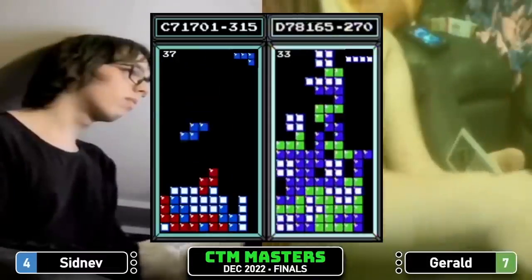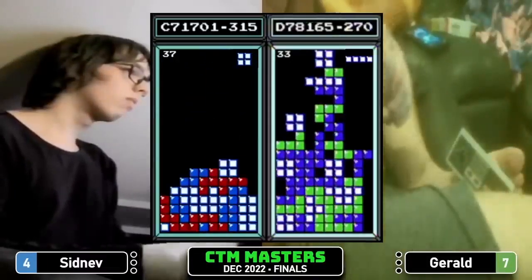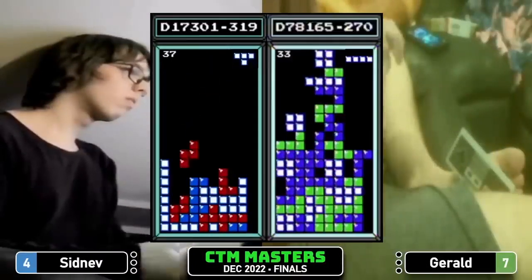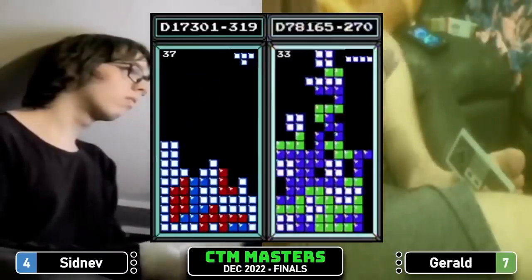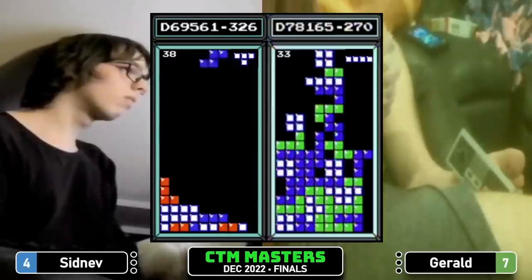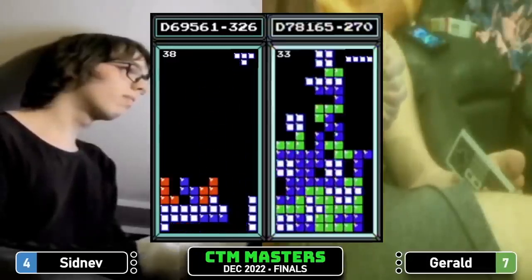D78. Tetris for Sidnev! D78, 1.3 — there's D68, has four lines, four lines.